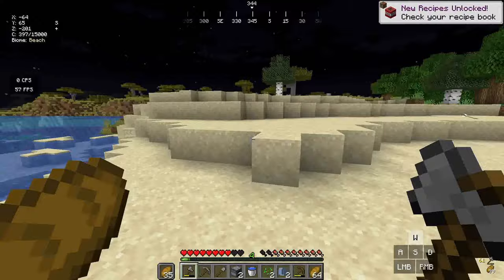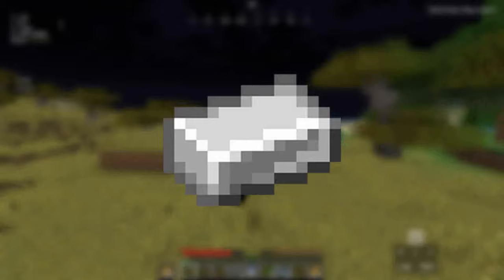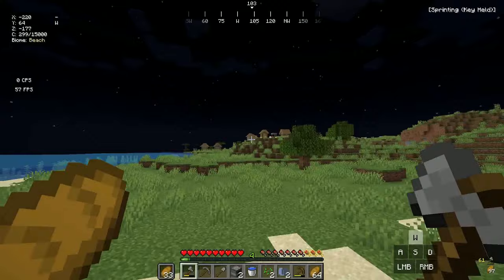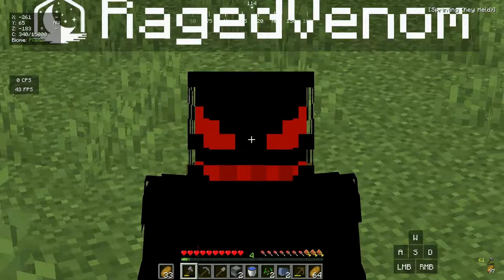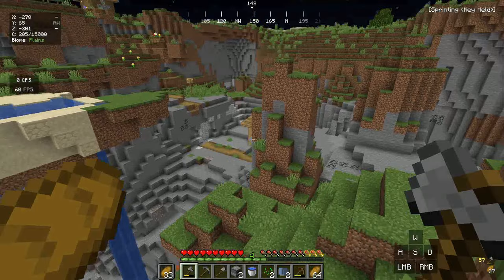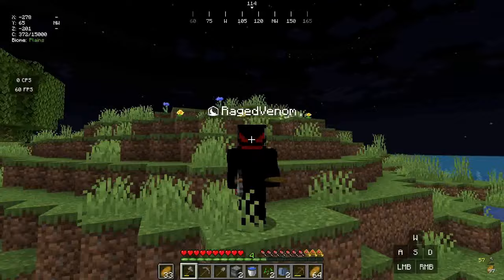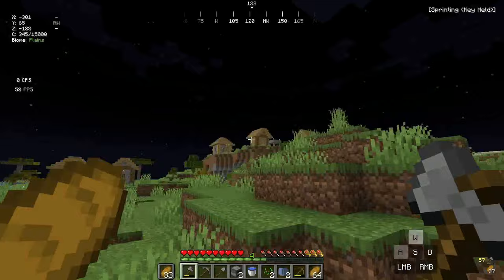Now we have to find a cave — we need iron, copper, and coal for the next custom item. A few moments later: we didn't find a cave but we found another village. And not only that, we also found a giant cave right next to it! This village is an abomination, but we're getting everything we need.